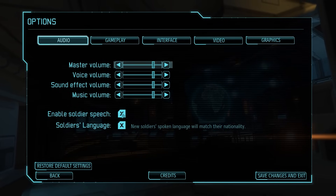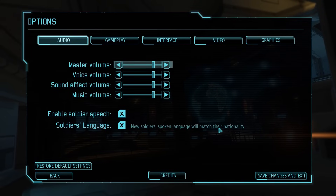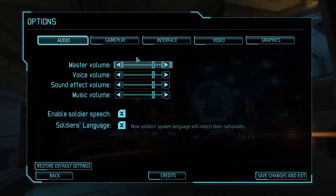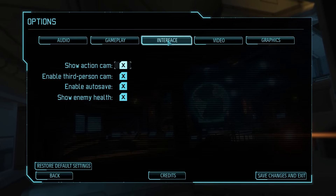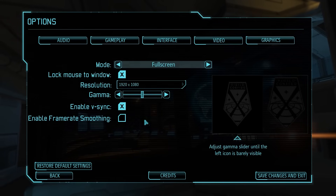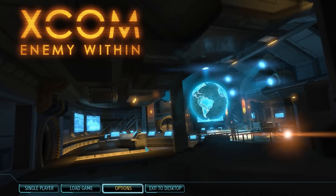There are a couple of changes in the options. You can actually pick a Soldier's Language, which allows new soldiers' spoken language to be matched to their nationality based on languages available in the game. There are more customization options for your soldiers this time around, allowing you to change the language they use — changing them to Russian is a very good idea because they're all pretty awesome.